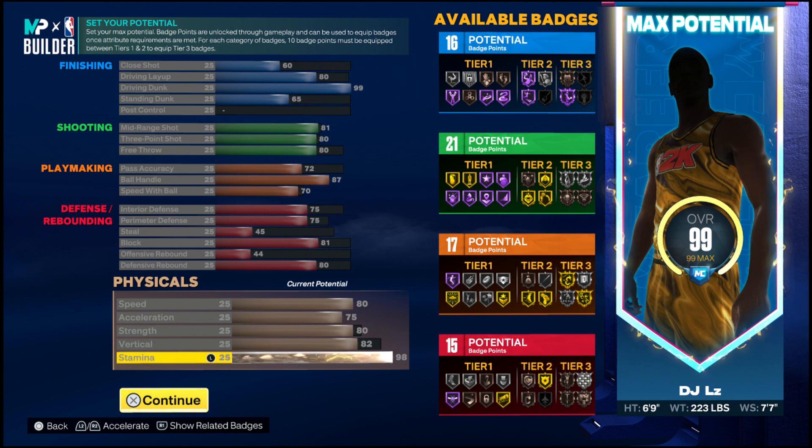Next up, we're going to get into the set potential and all the stats. Starting off with finishing: my close shot is at 60, my driving layup is at 80, my driving dunks are at 99, my standing dunks are at 65, and my ball control is untouched.